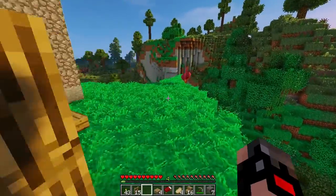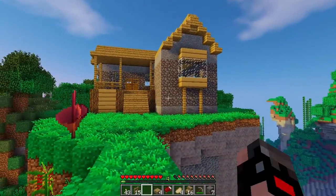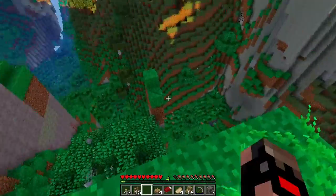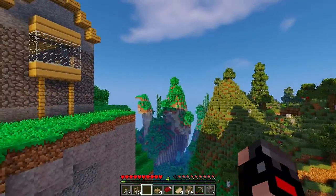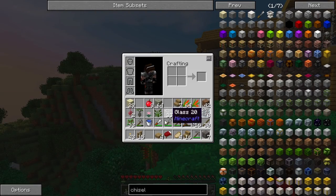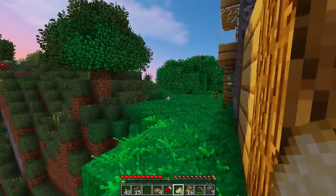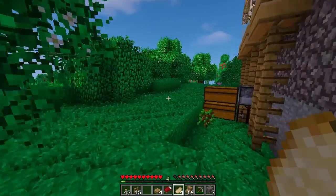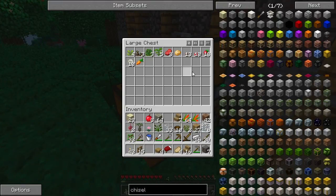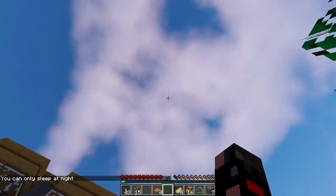Welcome back to another episode — I believe this is episode three or four, I can't remember. Last time we built this amazing starter house sitting up on top of the hill. We had an idea to build bridges between islands, floating farms, and a whole bunch of cool things. But the main thing we need to decide is a solid food source, because right now our food situation is not great — we've just got a couple of gardens, some mushrooms, and some berries.